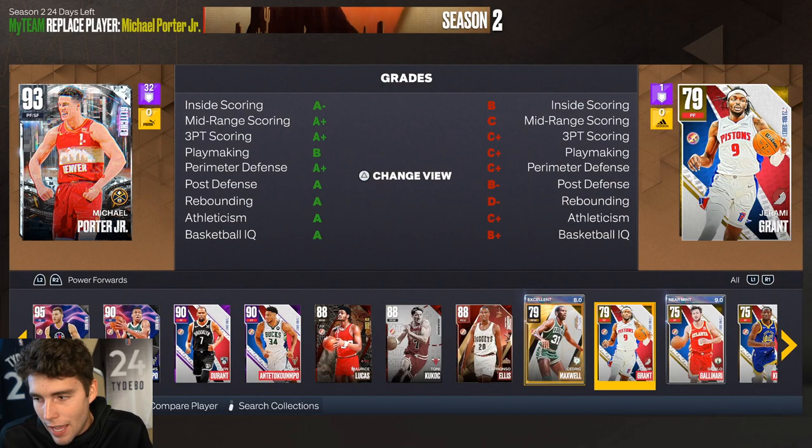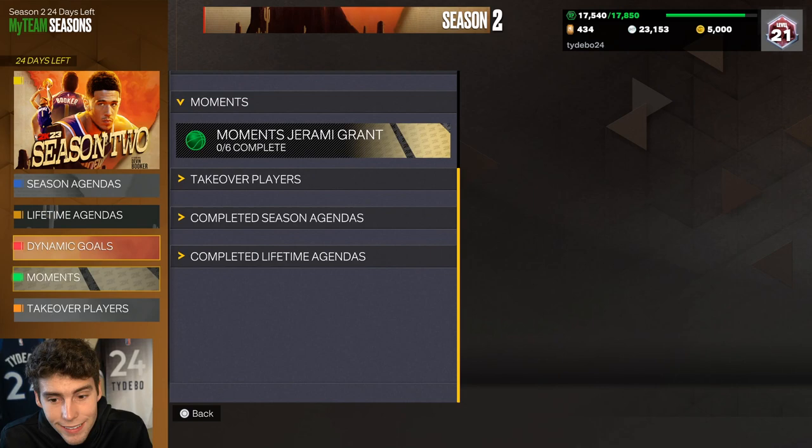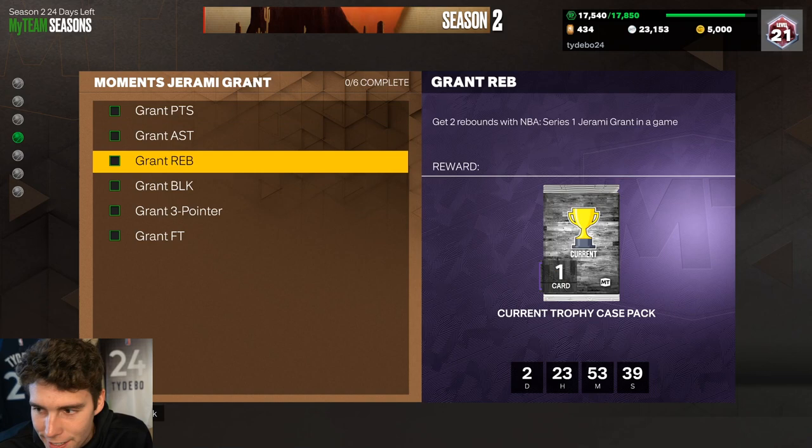His three-ball is a 74 — good enough. His block is a 63, so it should be easy enough to get done. For my no-money-spent squad series, Jeremy Grant is coming home.